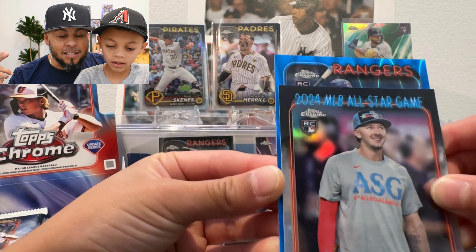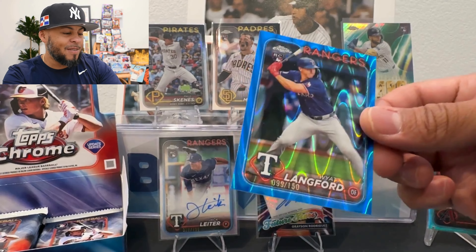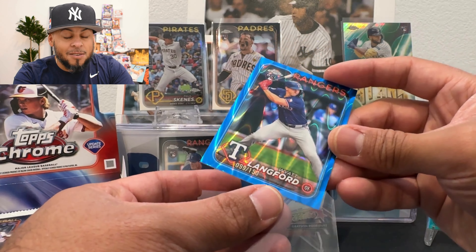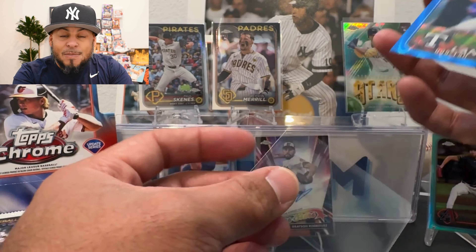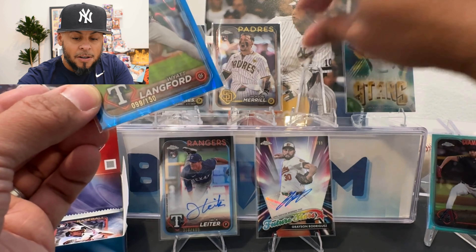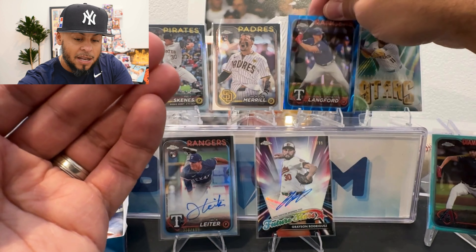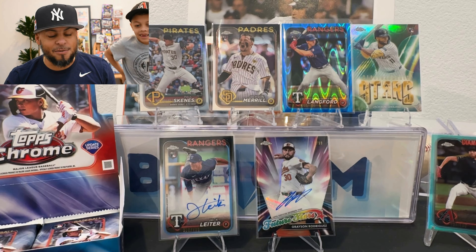Wyatt Langford, numbered 99 out of 150 — blue ray wave! He's gotta go show his mom. You know what he does — he runs down the stairs, tells his mom we got a big hit. There's a little piece of lint in the card but that is fire. It's not the debut, it's a true rookie. Wyatt Langford is a little confusing because Langford, Merrill, and Holiday all have a true rookie in Chrome, and now in Update they all get another true rookie — but that's nice.